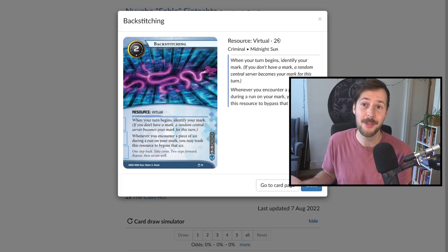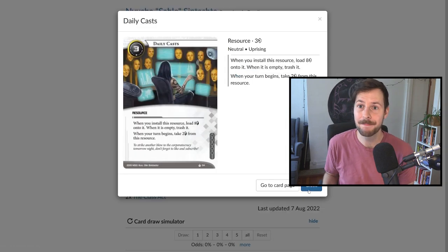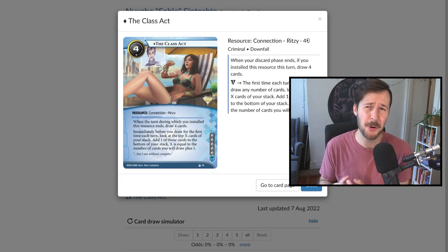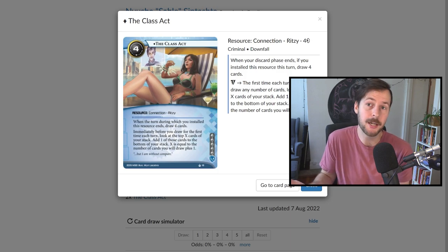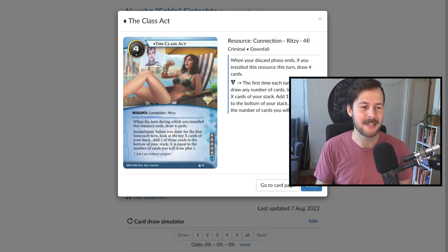In terms of resources, we have two Backstitching — a great way to deal with ice using the mark mechanic without finding breakers. We have three Daily Casts; economy in this deck is not robust, so get this down as soon as possible. Then we have two Class Act — not only does it give you burst draw the turn it's installed, but every turn after that it gives you filtered card draw, which is critical. We have extra redundant cards we don't want to draw into, but we need to find our Deep Dives, Backstitchings, Boomerangs, and Inside Jobs quickly.